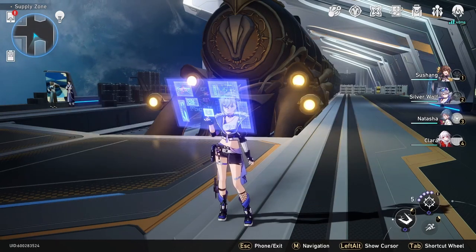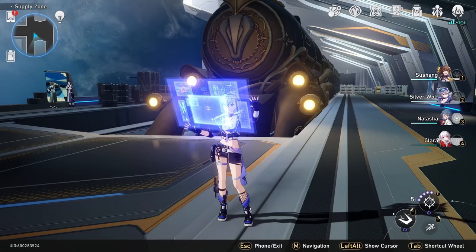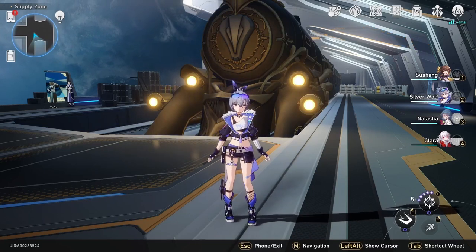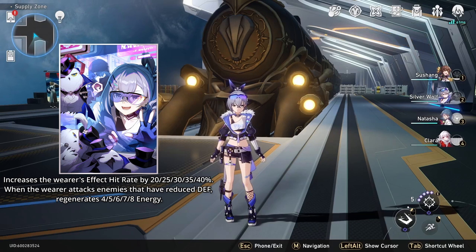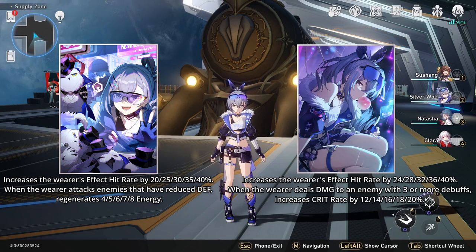Silver Wolf's best light cones include the free-to-play light cone you can earn through the event going on right now, called Before the Tutorial Mission Starts. Or you can get her exclusive summonable light cone, Incessant Rain. Both of these increase her effect hit rate by a certain percentage.